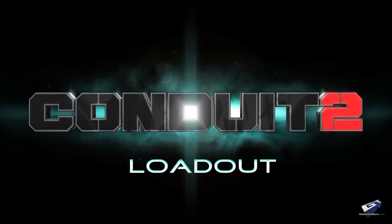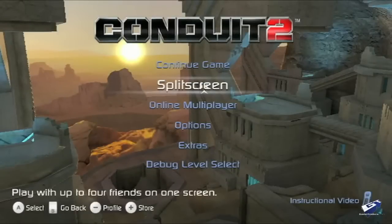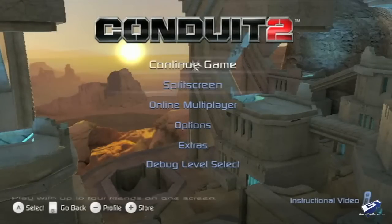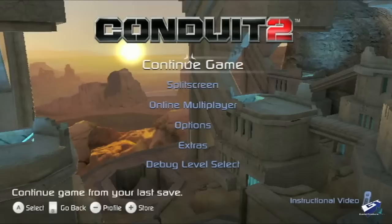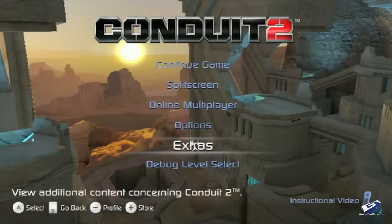One of the many new features we've added to Conduit 2 is loadouts. Loadouts consist of all of the gear you bring with you when you start a game. You can check your loadouts almost anywhere in the front end of the game by pressing the minus button to bring up the profile screen.